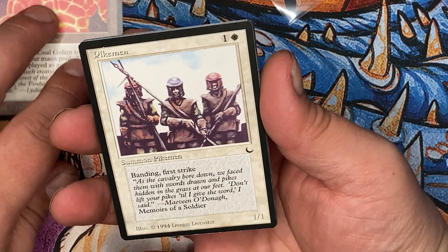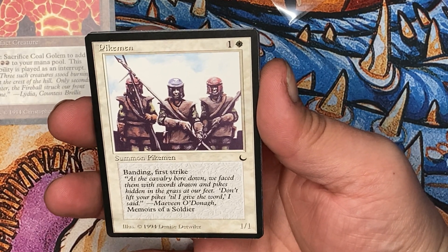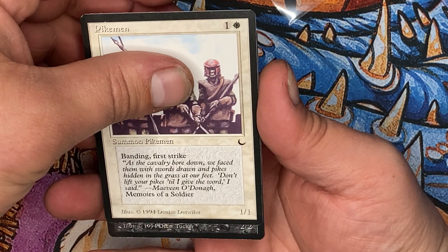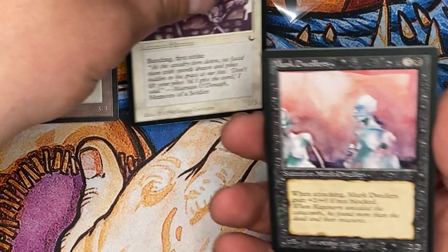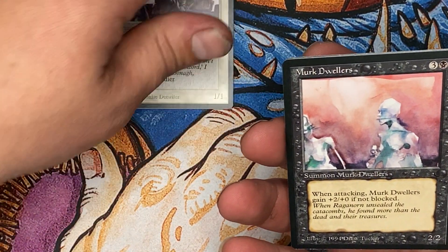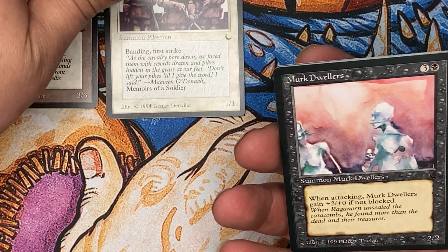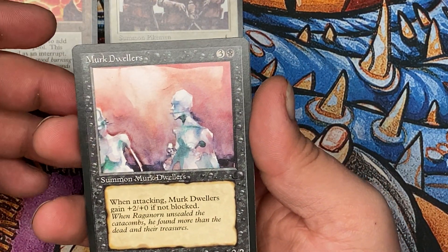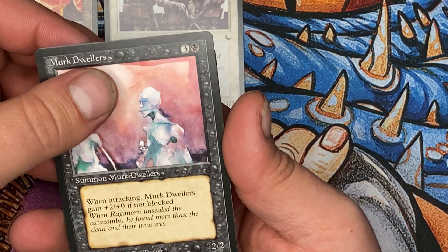Pikeman. Banding and First Strike. Two mana. Excellent card. Got black. Merc. Dwellers. If you don't block them, they become a 4-2. That artwork — Drew Tucker knocked it out of the park with that one. It's beautiful.